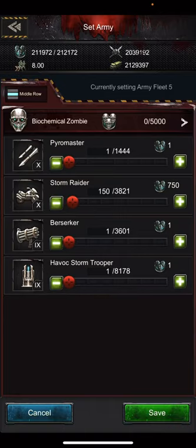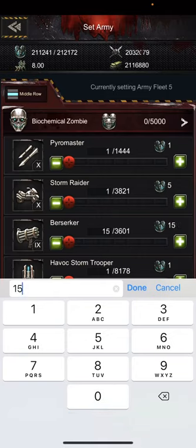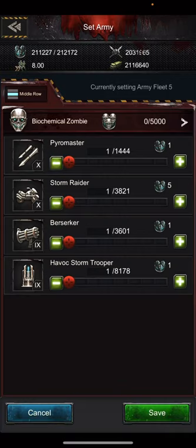Then, middle row: one of every unit. That's it for the middle, with the possible exception of 50 to 100 gunners, if you're going against something that's a little beefy. But we're talking PvP, by the way — just player versus player troop formation when you're attacking other cities. The 50 to 100 gunners is optional, but really it should just be one of every unit in the middle.